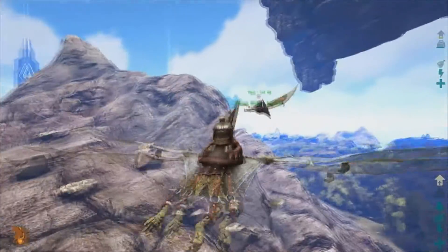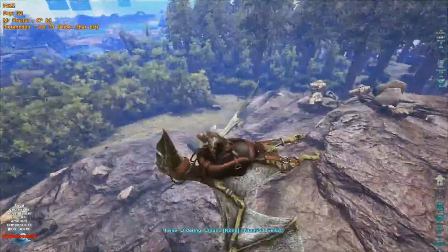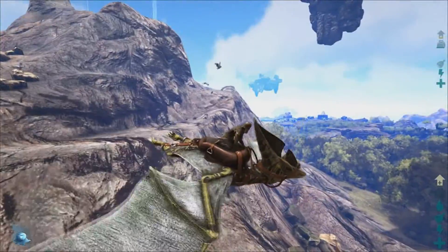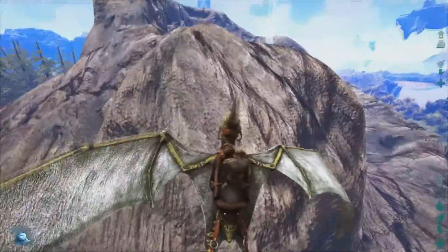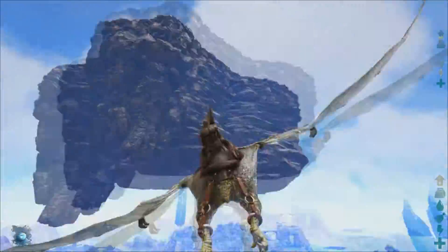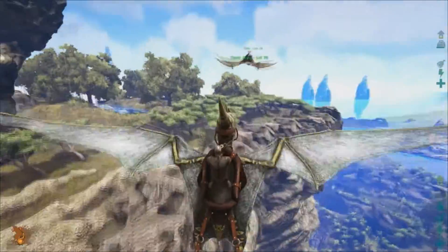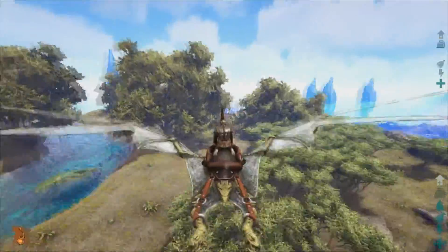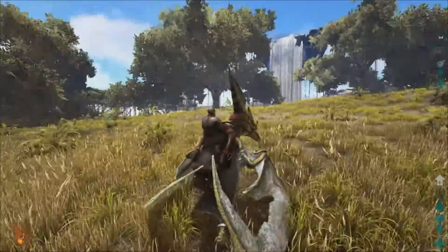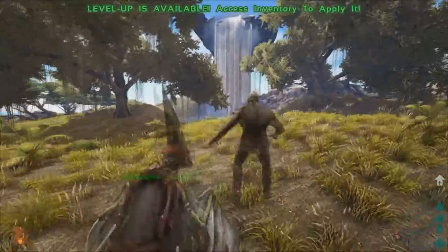Most of your minerals are going to be on this mountain — all your metals, obsidian, and crystal. As you can see, the mountain is pretty heavily populated with tough creatures. There's another cave in here, but it's really just a tunnel that takes you through from one side to the other. The floating island above — this is my favorite spot on this map. It's a great place to build; this is usually where I always build when I play the map online.